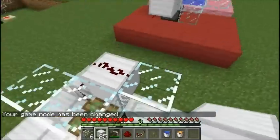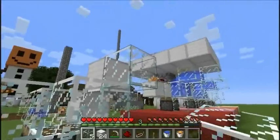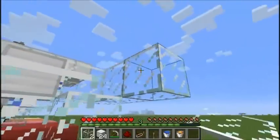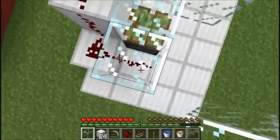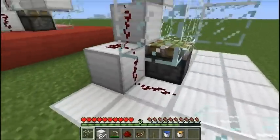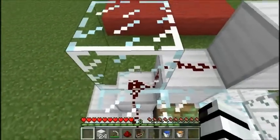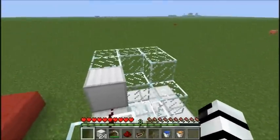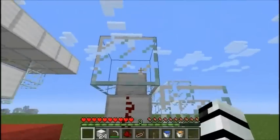And from here you're going to add another layer. This can be done in glass but it's not really required. The only piece that has to be glass is this one right here, because of where the redstone is. And when you add — this is to contain the lava.